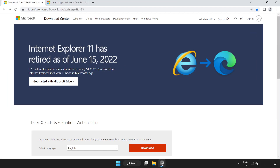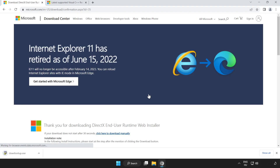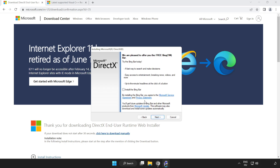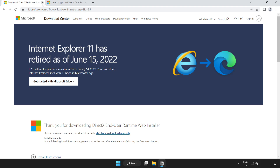If that didn't work, open an internet browser and go to the website — link in the description. Scroll down and click Download. Install the downloaded file. Click I Accept the Agreement and click Next. Uncheck Install the Bing bar and click Next. Installation complete — click Finish. Close the DirectX website.